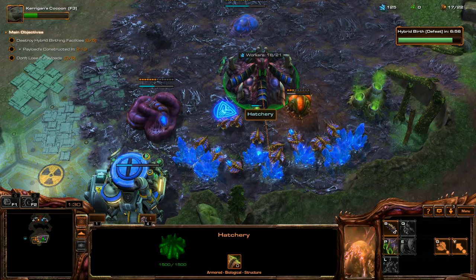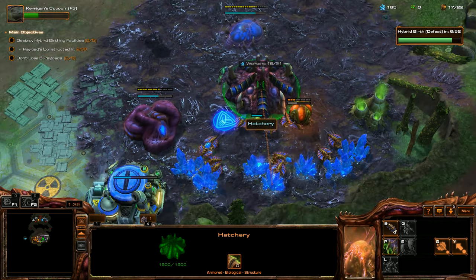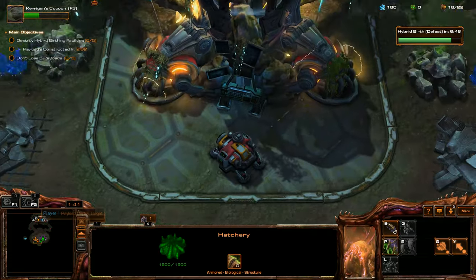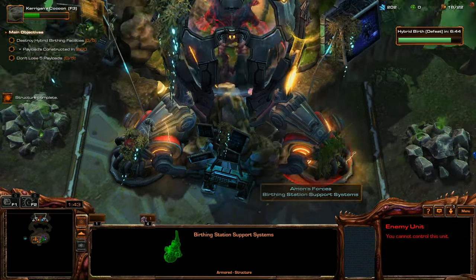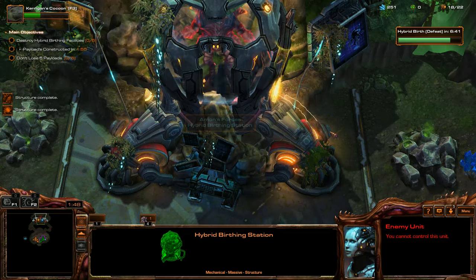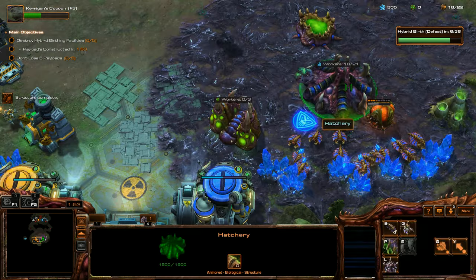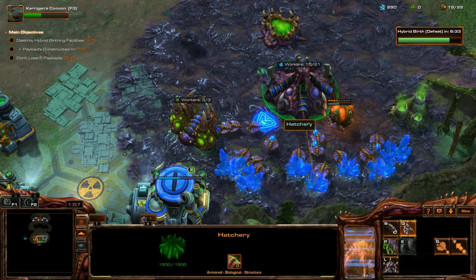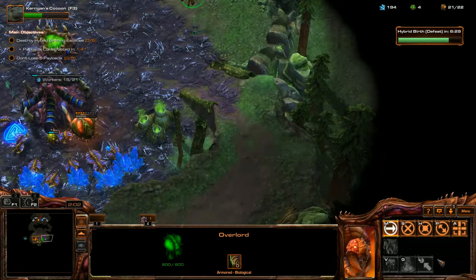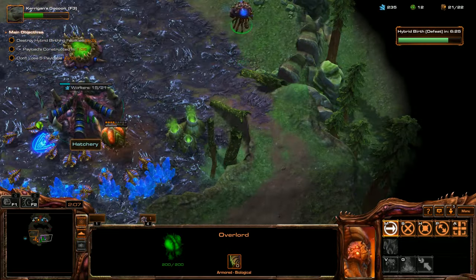This was another map with no difficulty select, so I'm not sure what we're expecting. The map looks cool heading up to the top — there's a giant stasis tank with a big hybrid in it. Looks very cool. I noticed a watchtower on my left; I'm going to send a unit just to see what that is. I also wonder where our expansions might be — hopefully the watchtower will show us.